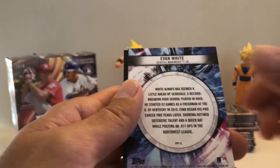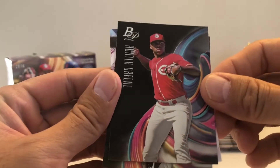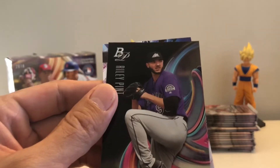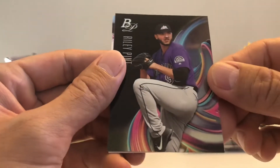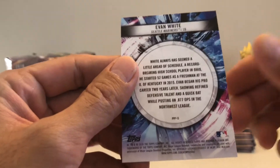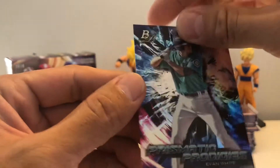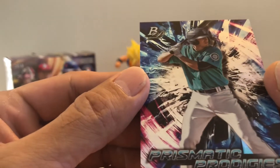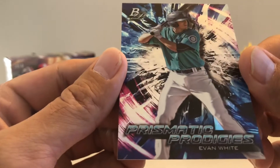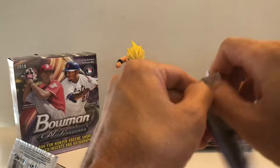Pack two: Renfro, Archer, and Evan White backwards — there he is, hunter green! I watched him pitch and his average is like 100 miles per hour but he was really wild. So we've got Evan White hunter green, and this is a Prismatic Prodigy — not numbered but it's a nice card. That's three inserts.